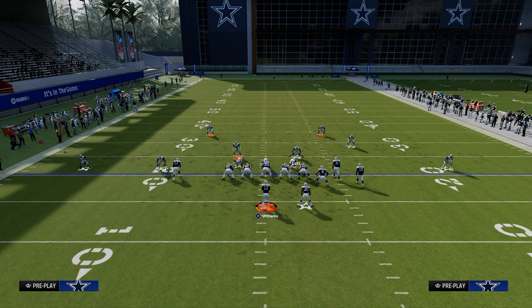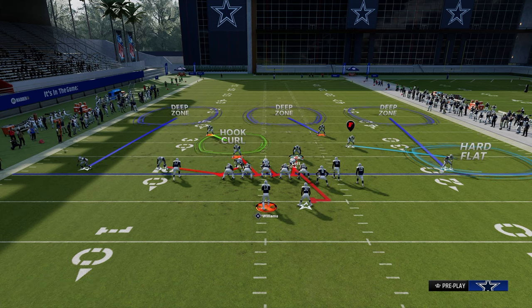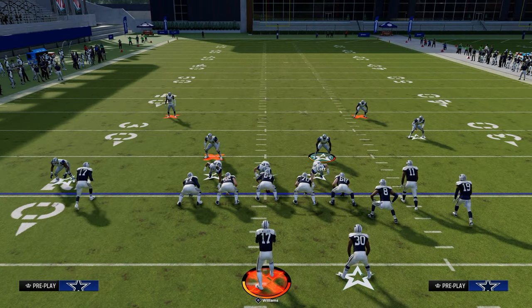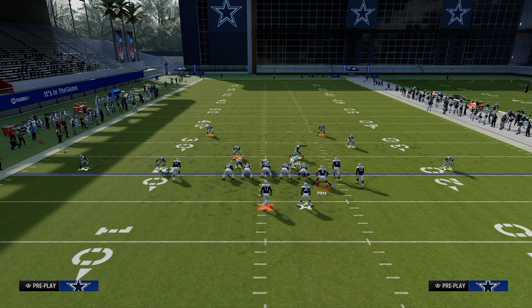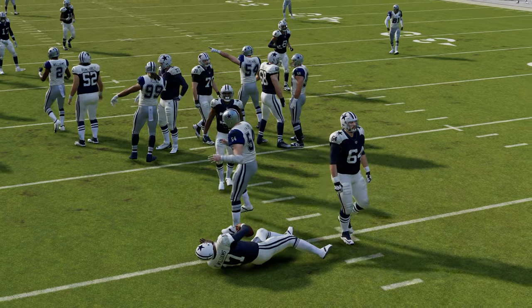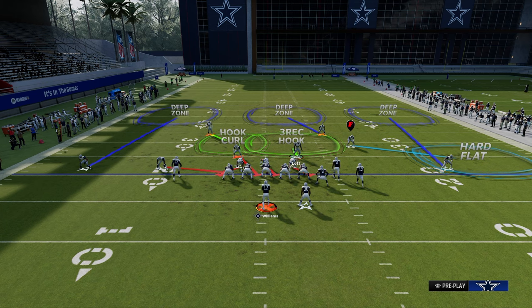Another thing I love to do against this formation is send five with a contain to the left side. The reason I like this is because the hook curl, when you shade outside and underneath — which is really important — they're not going to have time for the deep crossing route. You're going to speed them up in terms of what they can actually throw and a lot of times they won't be able to get anything open quick. Going back to dagger — the shaded-down hook curl will play the drag long enough for the pressure to come in, and because the blitz comes in so hot it's really difficult to make a read. This is one of my go-to coverage defenses for bunch strong nasty.